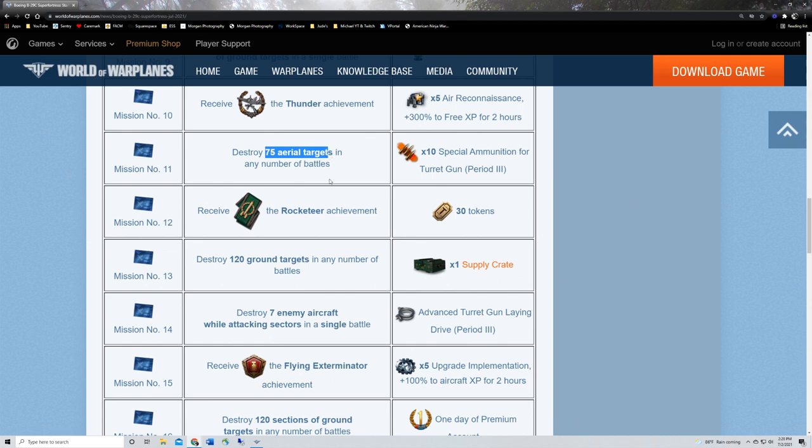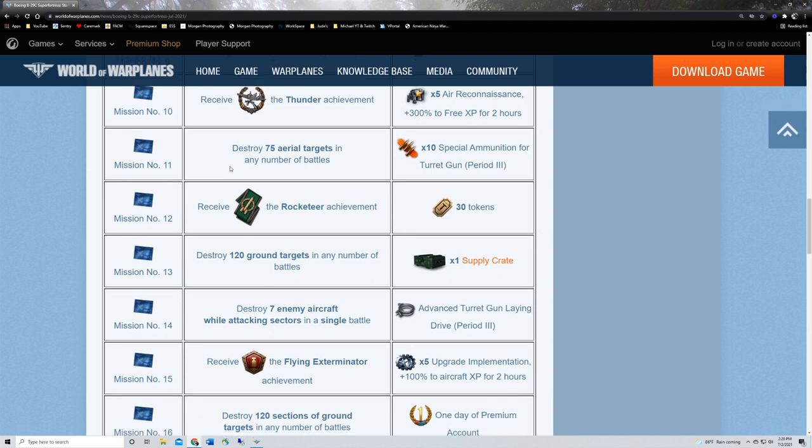Mission eleven: destroy 75 aerial targets in any number of battles and get some special ammunition. Aerial targets can be anything — air defense aircraft, bomber runs, or enemy aircraft. If anybody ever did 75 in one battle, kudos. Don't get frustrated — go out in a plane you enjoy and start killing. Whether it takes 10 battles or five, it is what it is and you move on.